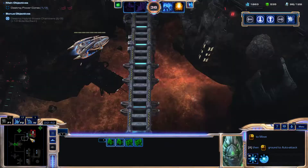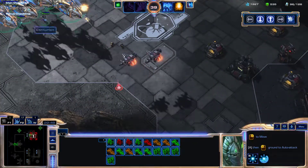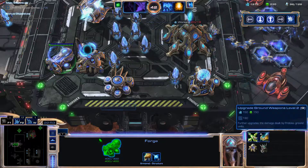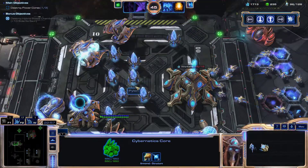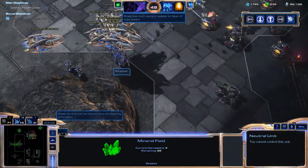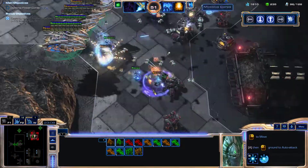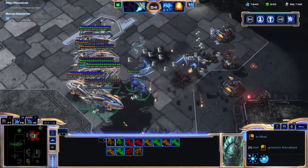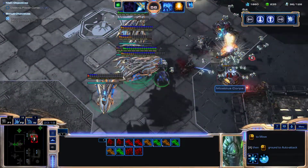So we now have these jerks engaging us. Our warriors have engaged the enemy. We'll go ahead and grab the level two upgrades for ground. Our mineral fields are running out, so we'll be able to move momentarily. There's a lot of Mobius forces up over here, but we're killing them quite efficiently.